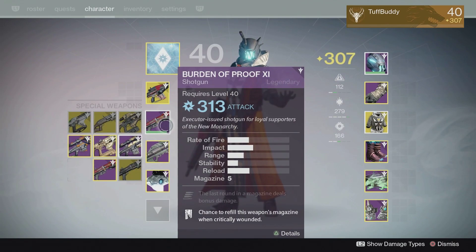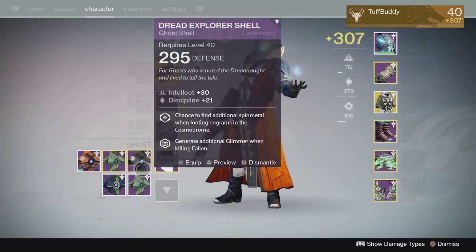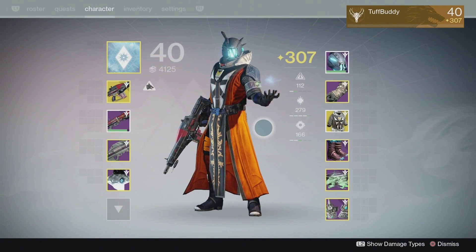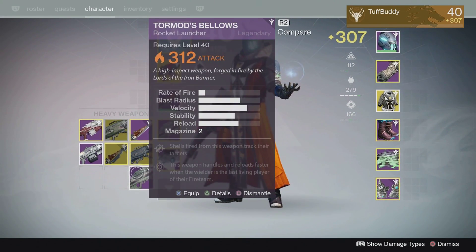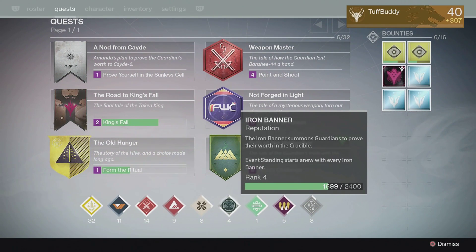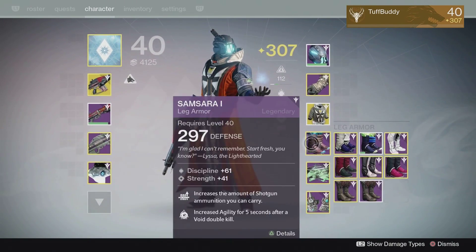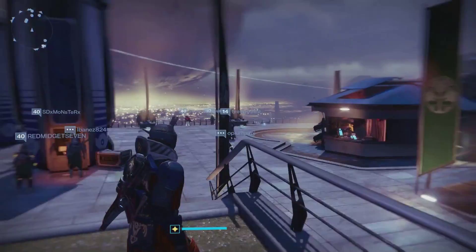I was wondering — now that I've been keeping getting Hacksaw Hatchets in the 310s, and I did get a Tormod's Bellows at 312 — whether it's my rank in Iron Banner that's making me not get stuff in the 320s or 330s, or if it's my overall light level. Maybe I should try raising my light level and see if that makes a difference. I don't know — I'll have to report back.